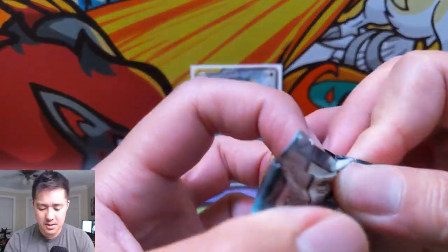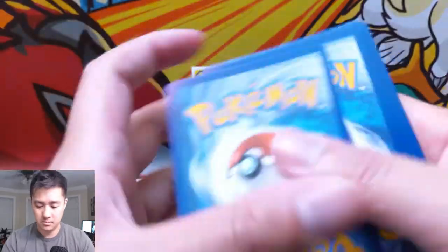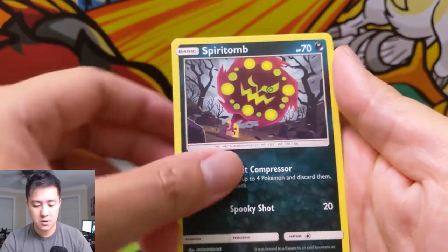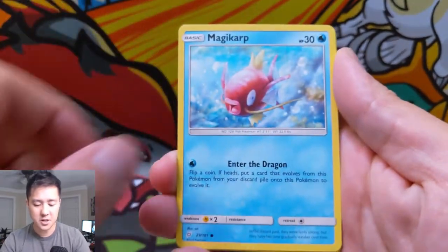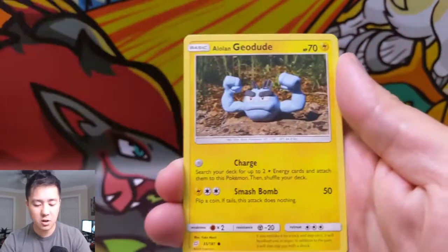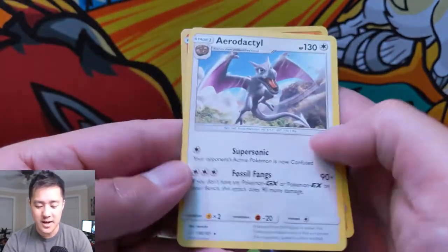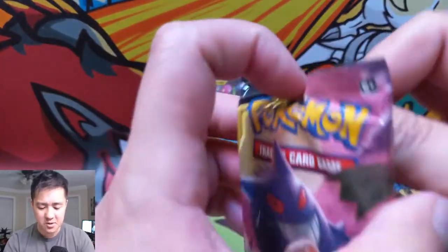Moving on to Team Up — always happy to pick up a couple of Pikachu packs. We got a Water Energy, Morgrem, Spiritomb, Viridian Forest — cool card — Honedge, Nidoran, Magikarp, Poochyena, Alolan Geodude, Claydol, Mankey doing a little march, and then an Aerodactyl for another regular rare.